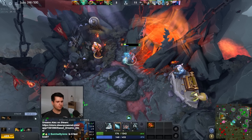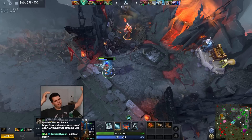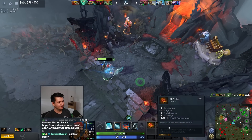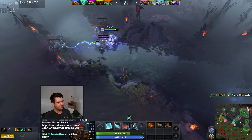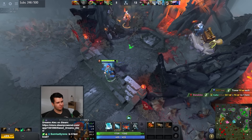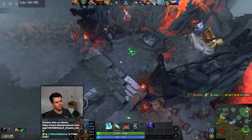We don't have couriers so we just gotta do it manually. I don't have enough for my Phase Boots. Is somebody killing a tower by any chance? Top tower went down. I'll just sell my bracelet - I just want Phase Boots.